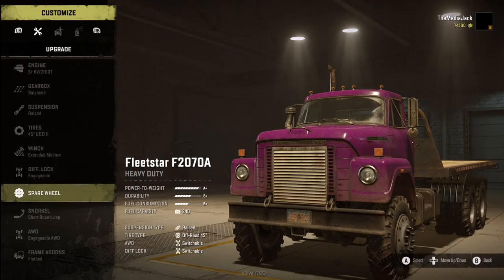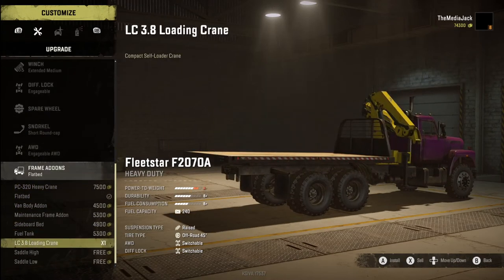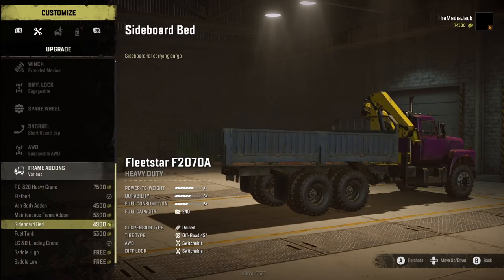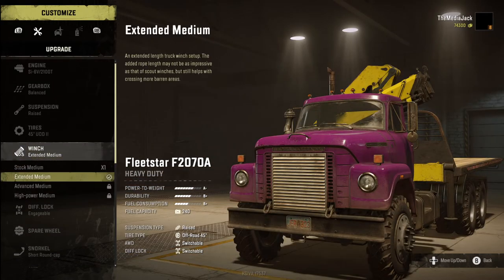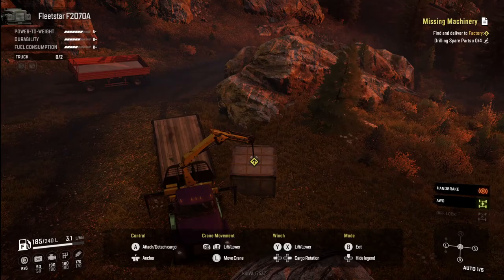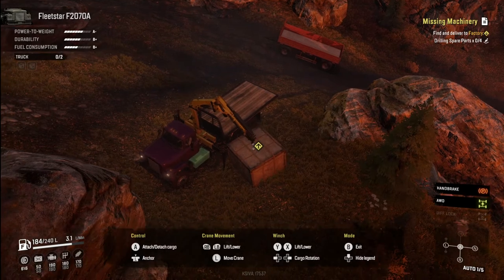First of all, before you even start the mission, it's best you start off right. Get a truck with a bed, a self-loading crane, and of course a good winch. Now there's four crates and this truck here only has spots for two, so for me that means either two trips or I should bring a trailer.